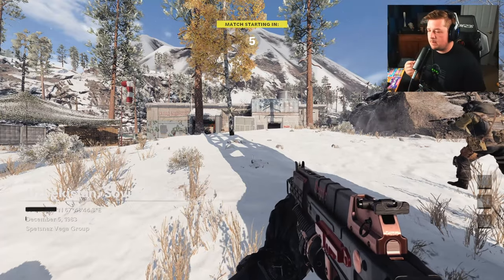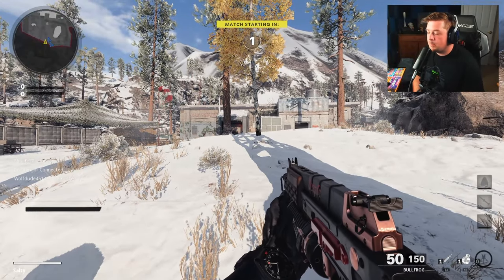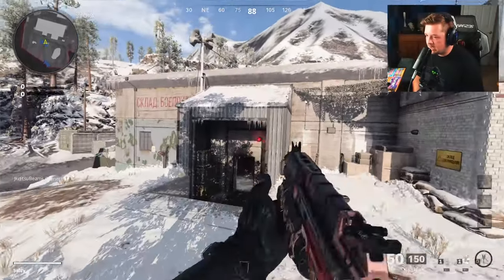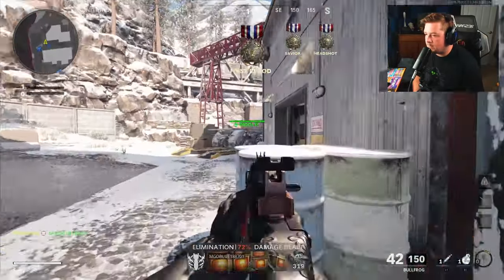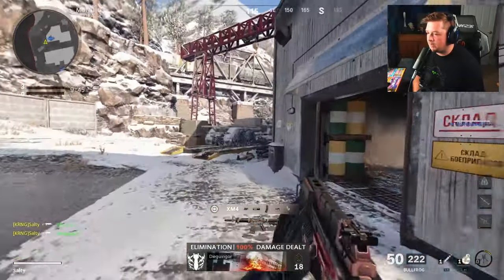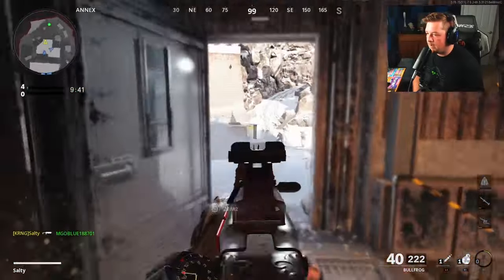Finally, a map I haven't been able to feature here — Crossroads Strike. This was one of my go-to maps simply due to the size, but it has limitations: it's not very good for slower-paced weapons, which is exactly why I'm using the Bullfrog. I built this out to be super fast, and the large ammo capacity with a fast reload means I can play even faster.